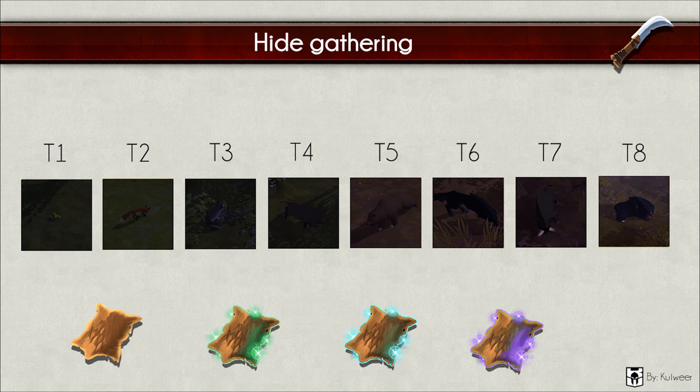Hide gathering — this is one of the hardest resources to gather in my opinion, because you don't only need a skinning knife, you also need decent armor and weapons to actually kill the animals. Hide is the main resource for medium gear such as mercenary, hunter and assassin armor. Most melee weapons use hide too. From left to right: tier 1 is a frog, which gives you scrap hide. Tier 2 is a fox, giving rugged hide. Tier 3 is a giant toad, giving thin hide. Tier 4 is a normal boar, giving medium hide. Tier 5 is a bear, giving heavy hide.